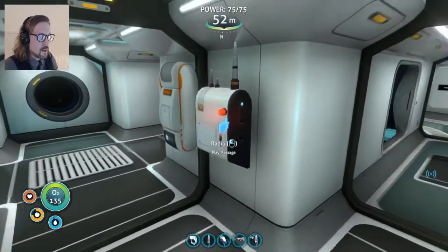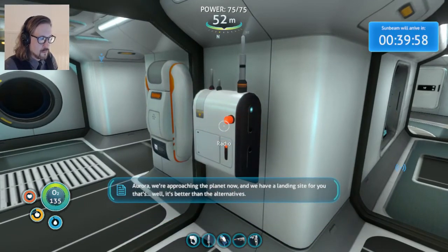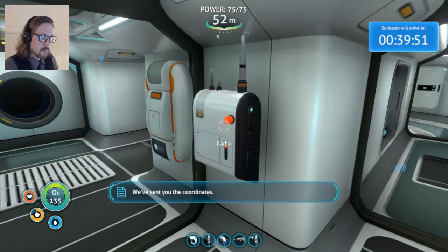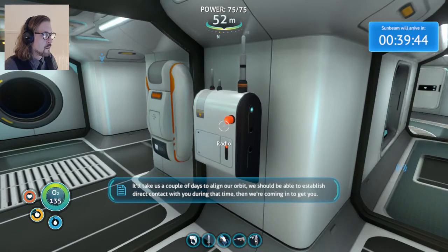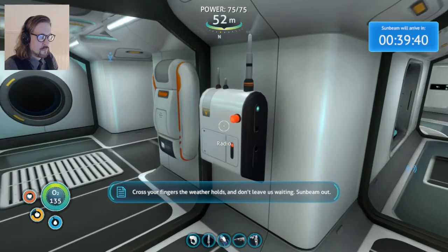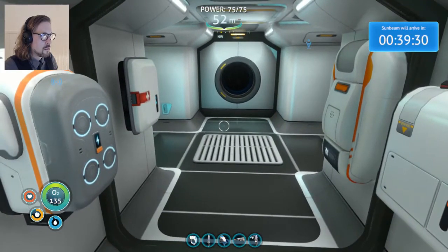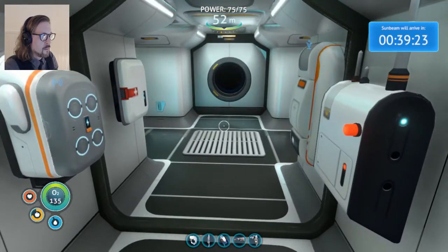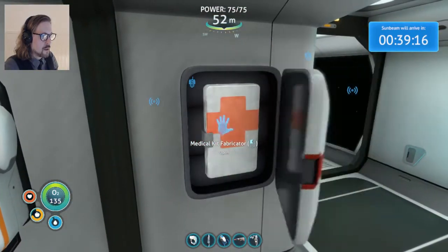Aurora, we're approaching the planet now. We have a landing site for you that's, well, it's better than the alternatives. We've sent you the coordinates - it'll take us a couple of days to align our orbit. We should be able to establish direct contact with you during that time, then we're coming in to get you. Cross your fingers for the weather holds. Don't leave us waiting. Sunbeam out. Sunbeam will arrive in 40 real-world minutes. I hadn't planned on playing that long, so we shall see.